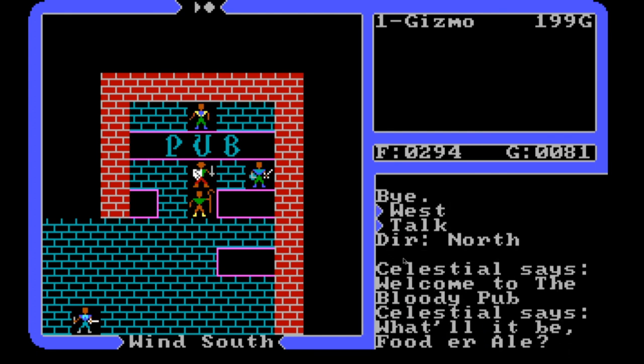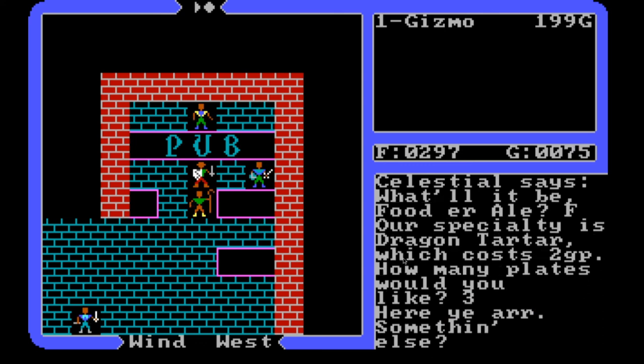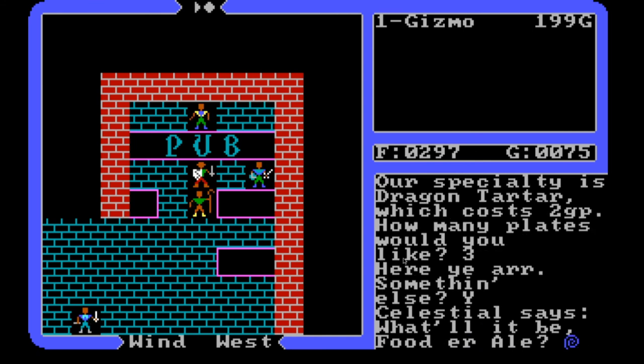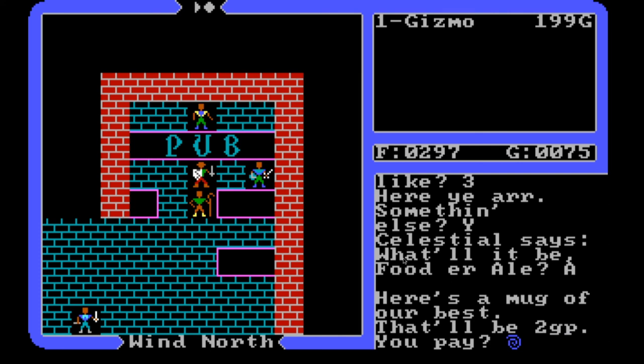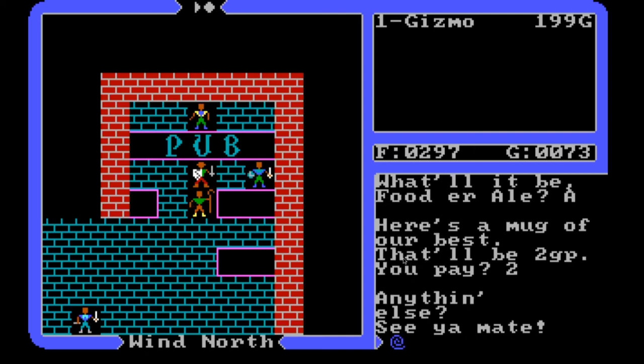Let's see what we can get at the pub. 'Welcome to the Bloody Pub — food or ale?' Our specialty is dragon tartare at two gold. I get three plates. Then some ale — a mug of our best for two gold pieces. I'll pay two. Nice ale! Let's keep looking around.